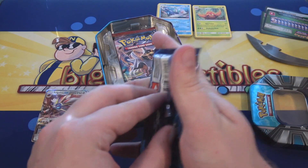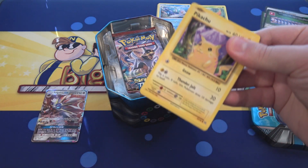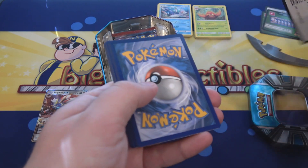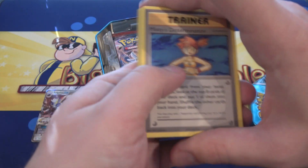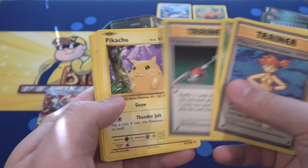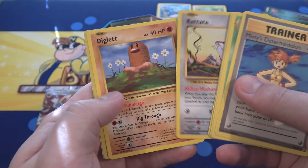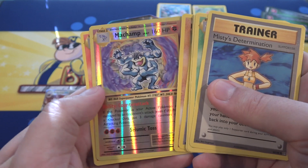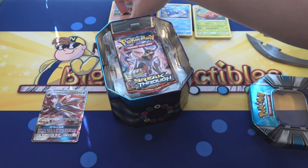Now Evolutions. Looks like the last one's Breakthrough as well. Evolutions is always fun because it has some of the original cards in it. It's only three cards for this one — it's only Sun and Moon where it's four. We have Misty's Determination, after that Exeggutor, then Maintenance, Pikachu, an Energy, Charmander, Rattata, Diglett. We have Machamp Reverse — now that looks awesome. And Arcanine. So those were pretty good.